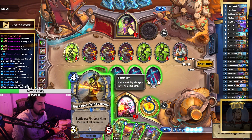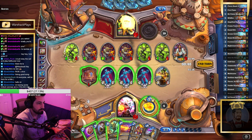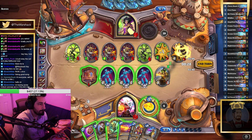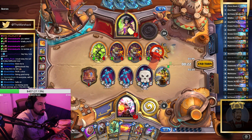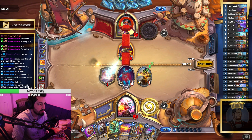The other option is I could play Reckless Apprentice — kills, kills — and then trade these. I don't know, Reckless looks like it could be the move. Wait, not all of them. Okay, this could be good — let me try to figure this out. We can ping this, then trade here and see how the damage works. Actually, let me just freeze this and then go face. Okay, somehow we're still in this.